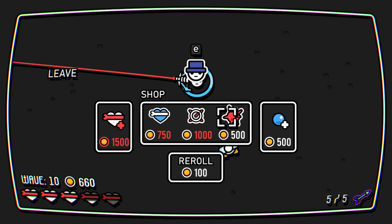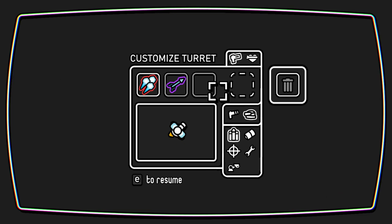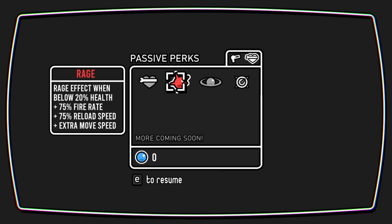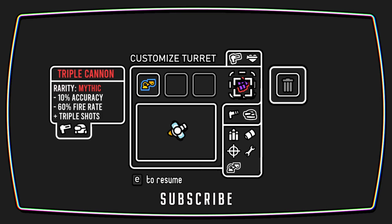Everything disappeared. Plus one shield. So what have we got — like a ghost life? Or upgraded turret maybe. Explodeys — should we grab this? What does that do? Rage: effect when below 20% health — extra fire rate, reload speed, extra movement speed. We'll probably need that soon. Triple cannon — triple shots! That's incredible. We lost the laser but we don't need it because we're just shooting everywhere.